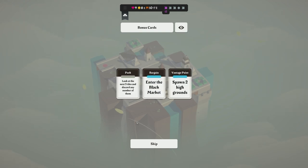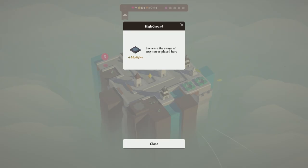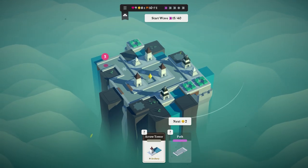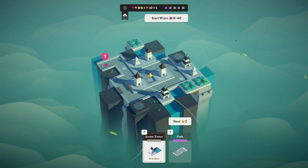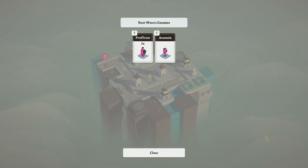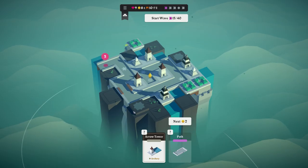We can enter the black market: spawn two high grounds or look at the next three tiles. I'll say spawn two high grounds — essentially if you place things on top of that you gain increased power. There are so many good things about this game — you can click on almost anything and it tells you what you need to know. So I can see we've got two protectors and one assassin — runs faster than most, requires a long enough path to be stopped, eight and a half health.